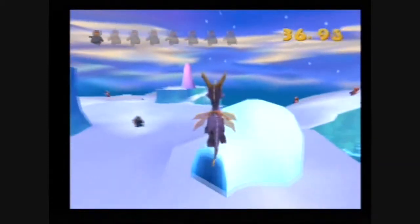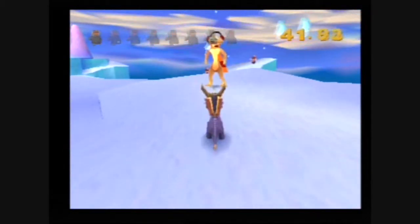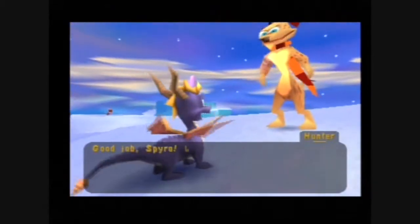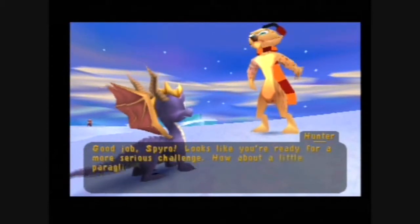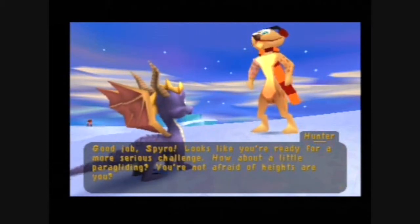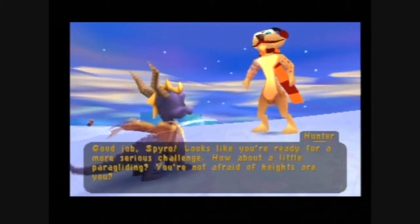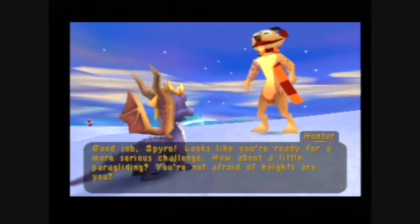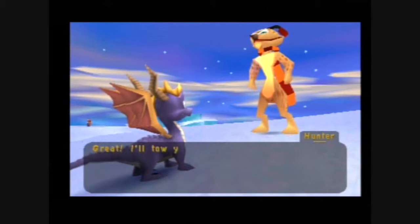Right, this igloo here looks so out of place. I like how that's all he wears to stay warm. The NPC says: 'Good job Spyro, looks like you're ready for a more serious challenge — how about a little paragliding? You're not afraid of heights, are you?' What he means by 'good job' is that every single speedway has an orb challenge, and you speak to someone to activate it — you have to actually clear the speedway before they let you do it. Anyway, paragliding with Hunter — let's go ahead and do this.